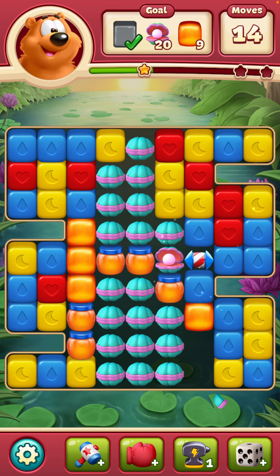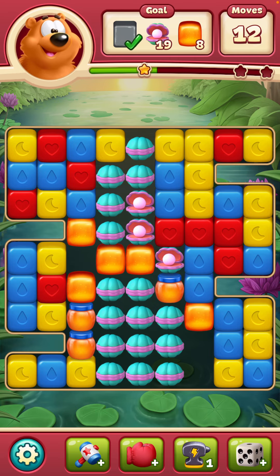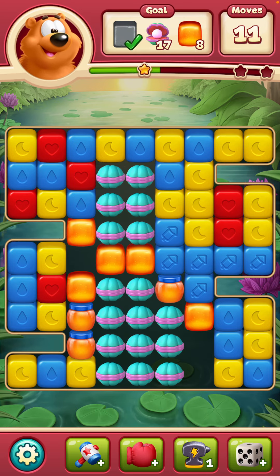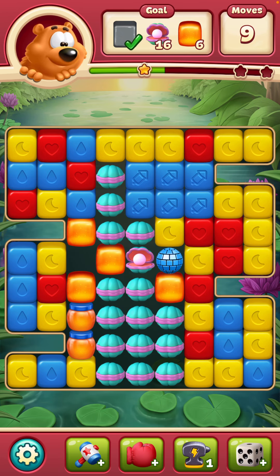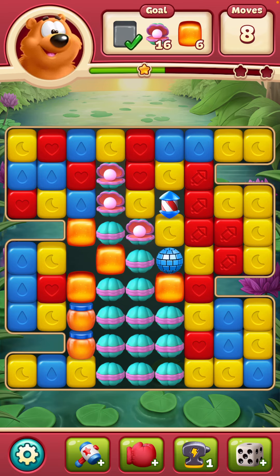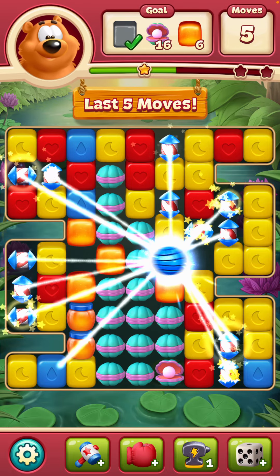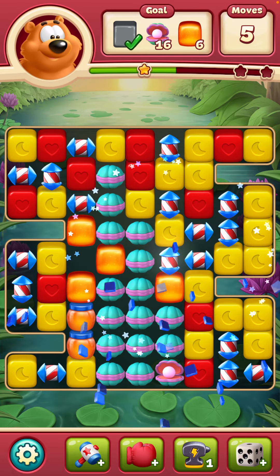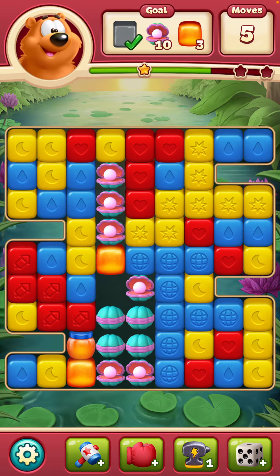Well that helps. 13 moves, 19 clams, and 8 honey. We're going to have to do this the rocket disco way. Because with the rockets and the disco ball, the clam hits some of these bombs. Look at those numbers go down.